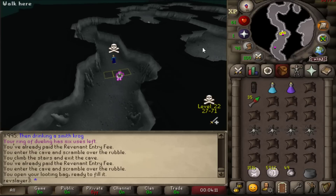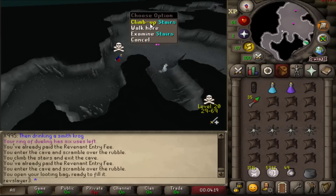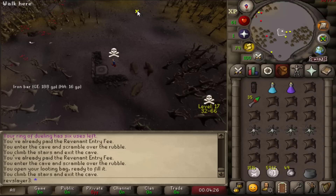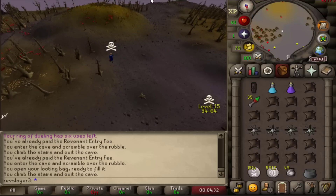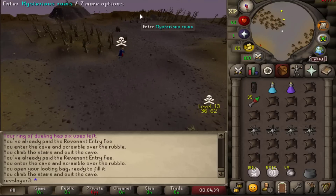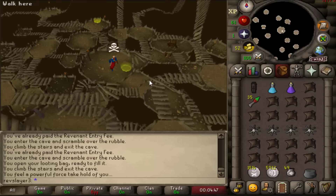What I learned is that on Pures, Firebolt hits really really hard and that's what does the bulk of the damage. So I decided to drop the stamina potion. I tested whether I had enough run energy to get from the Hobgoblins to the Chaos Altar — turns out I had plenty with about 50 left. So we dropped the stamina potion and took an anti-dragonfire potion instead.